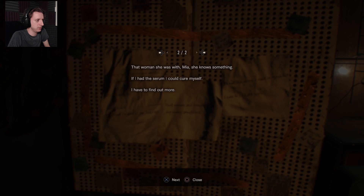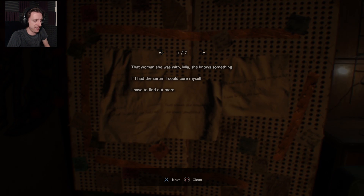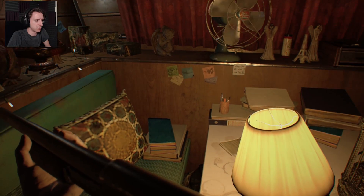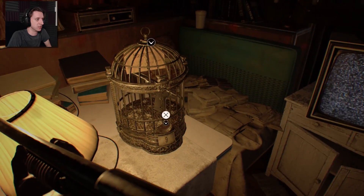That woman she was with — Mia. She knows something. If I had the serum, I could cure myself. I have to find out more. There's also the ghost girl, so it's possible that the girl in that photo is dead and is the ghost girl.